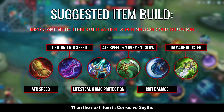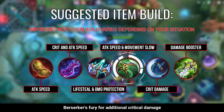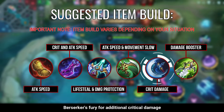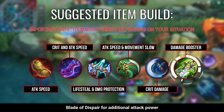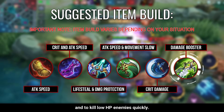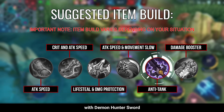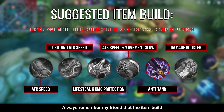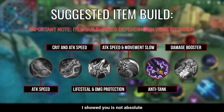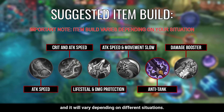The next item is Corrosive Scythe for movement slow and more attack speed, Berserker's Fury for additional critical damage and critical chance, and Blade of Despair for additional attack power and to kill low HP enemies quickly. You can substitute Berserker's Fury with Demon Hunter Sword if most enemies have high HP. Always remember that the item build shown is not absolute and will always vary depending on the situation.